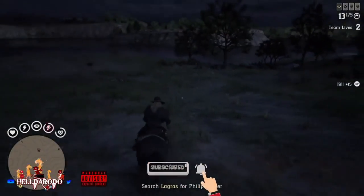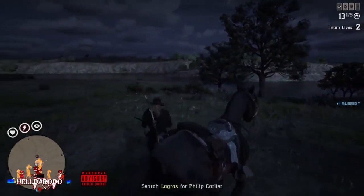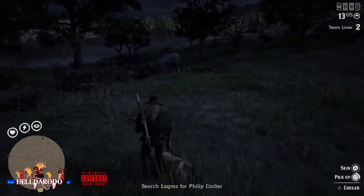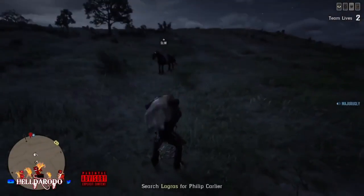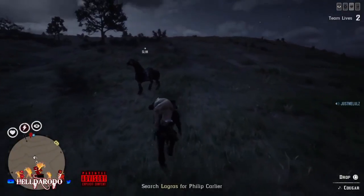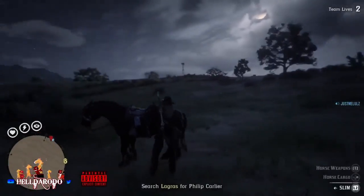They will keep spawning and spawning and spawning. Or if you want to make it faster, you could have one person come down, get the cougars, and meet another guy in your posse halfway so he can take them to the butcher. It will go super fast.